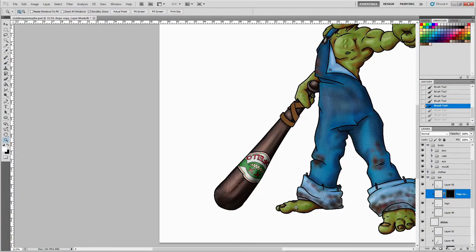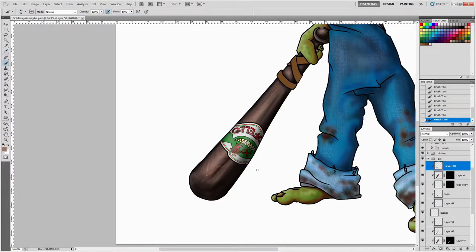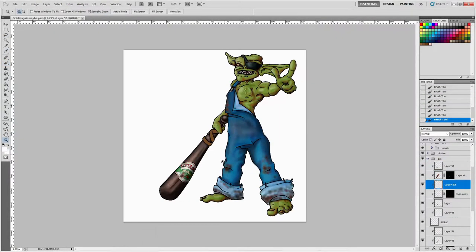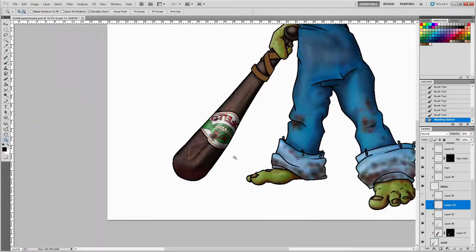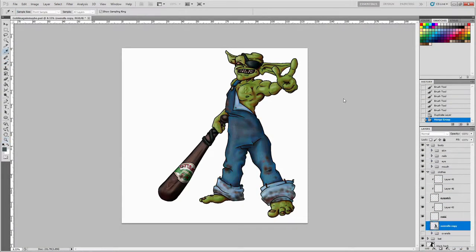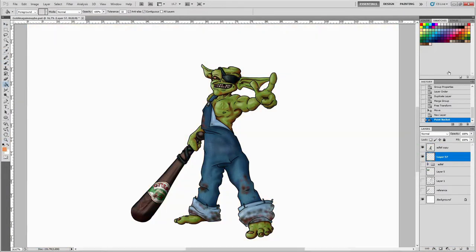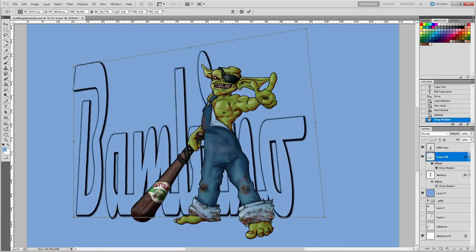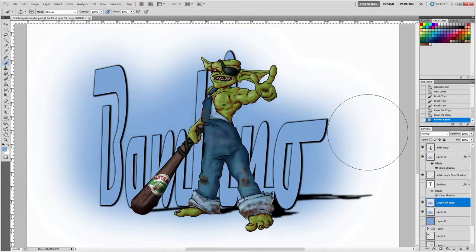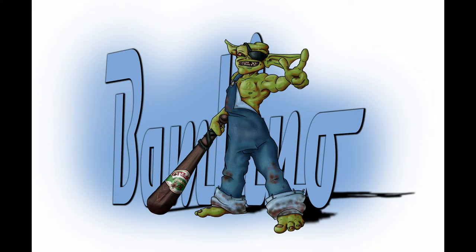I'm pretty happy with how this bat started coming out. I wanted to make it look worn, so I kind of scratched up this logo sticker. The blood on the bat didn't look great, so I got rid of it — I could probably make it look better, but at that point I just wanted to be done with the bat. I polled a few people to figure out the best name for this character, since he's based on Babe Ruth. I decided on Bambino — so Bambino the Goblin Warrior.